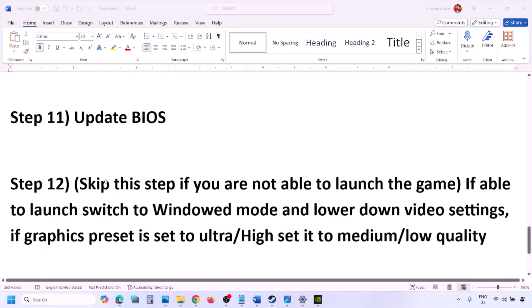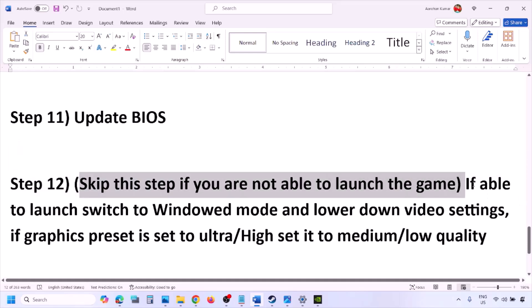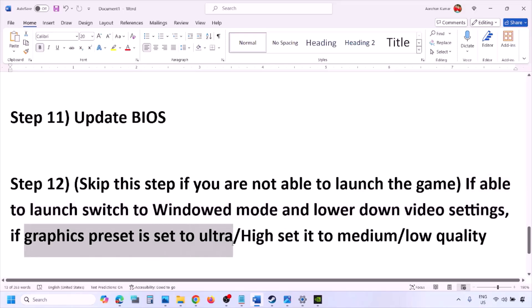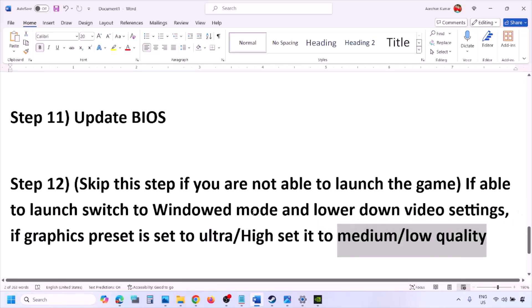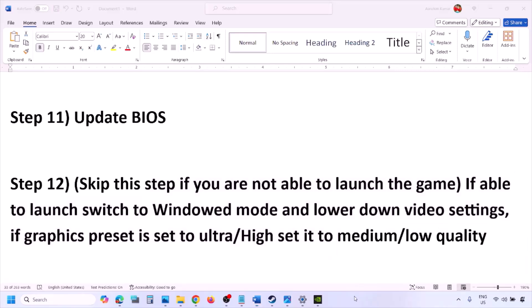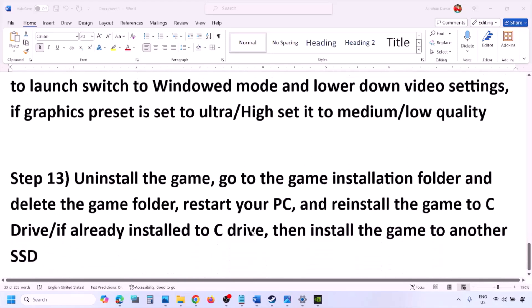You can skip this step if you cannot launch the game at all. If you are able to launch the game, switch to windowed mode and lower the video settings — if the graphics preset is set to Ultra or High, set it to Medium or Low. Try turning V-Sync off or on and check. Try to make changes in the graphics settings, lower them down, and then check.